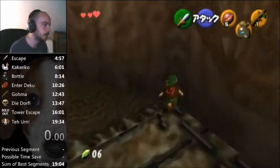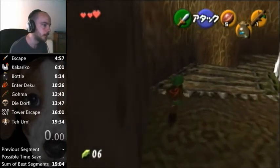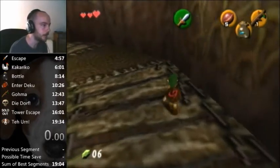This setup works if you do B1 skip from the top, like from this corner, or from the middle stabbing the wall here. If you do it off of hovering this Skulltula, you need to do a different setup. But I'm going to do it from here.